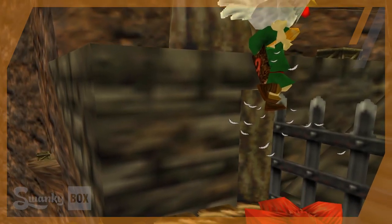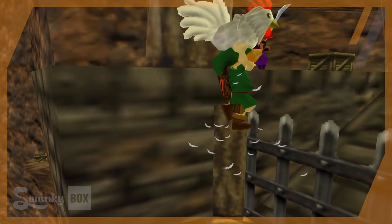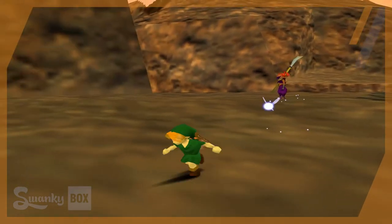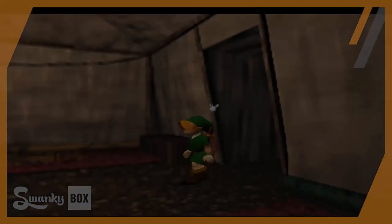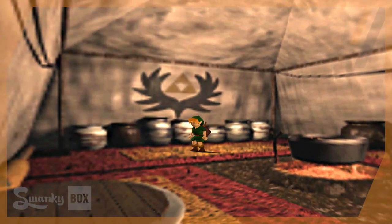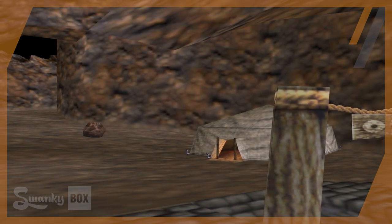Under normal conditions for an average player, you're not supposed to be able to get past the bridge as child Link, so a player would not normally be wandering around here as a kid. But if you touch this loading zone, you will get warped into the carpenter's tent — an area that only exists during the adult timeline. It's basically a time rift that Link just wandered into.